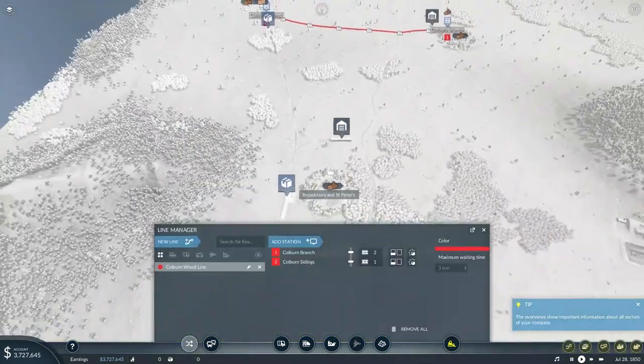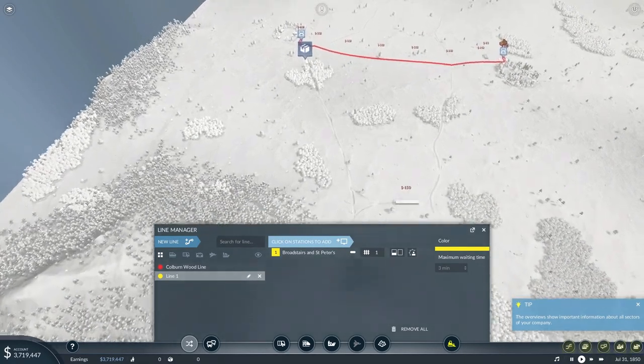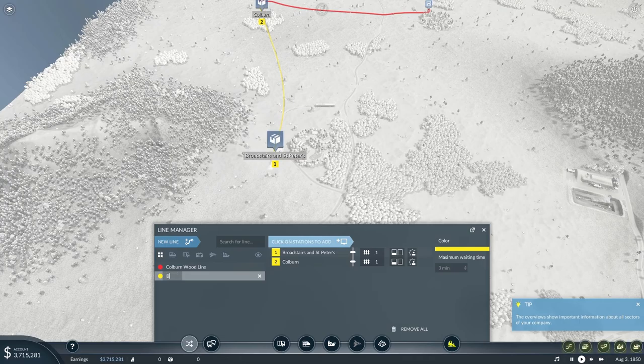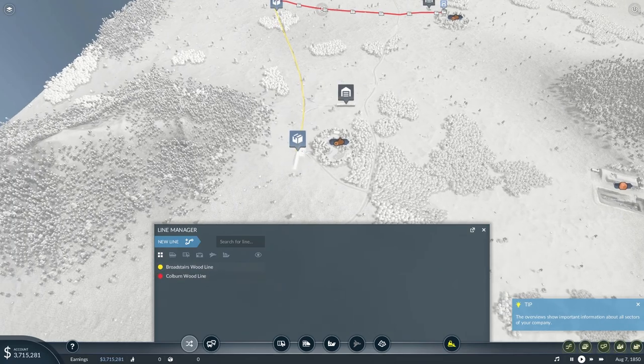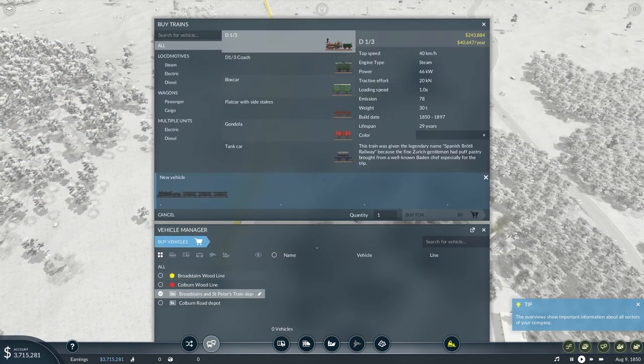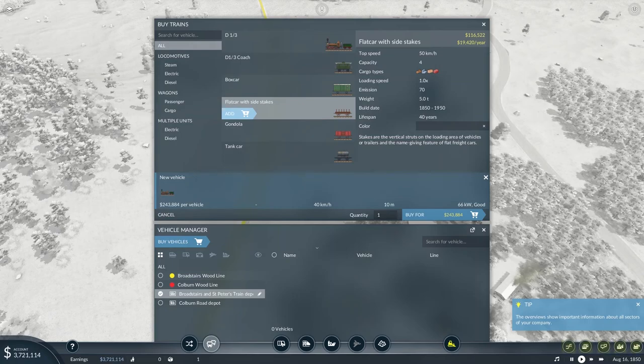Next thing we're going to need is another line. We're going to start in Broadstairs St. Peter's over to the sawmill, and we're going to call it the Broadstairs Wood Line. We're going to pick the D13, which is literally the only locomotive we have right now, and we're going to need a whole bunch of flat cars.